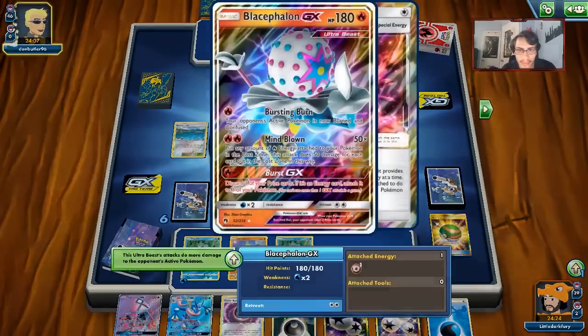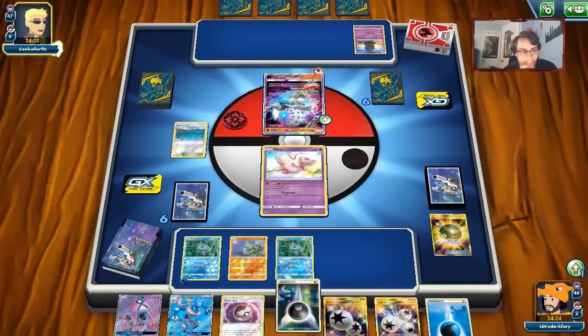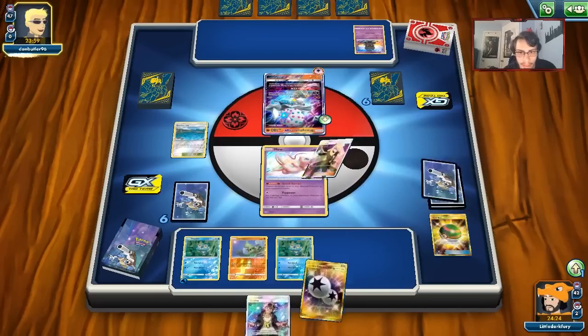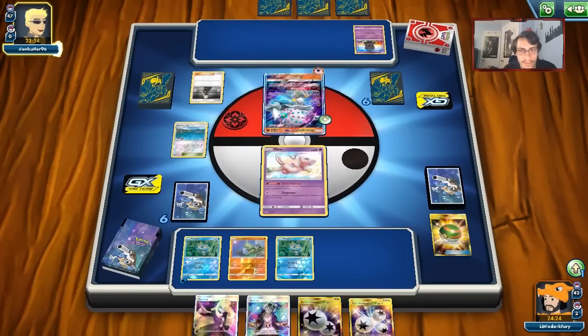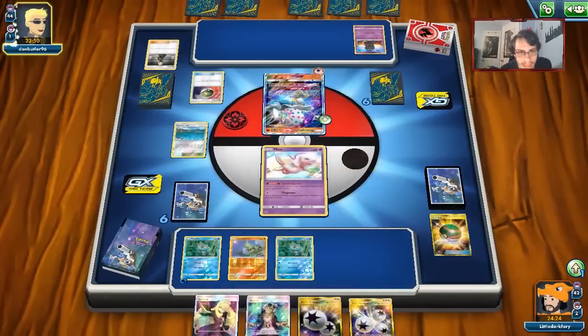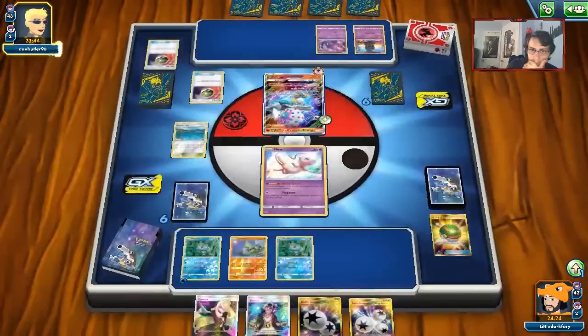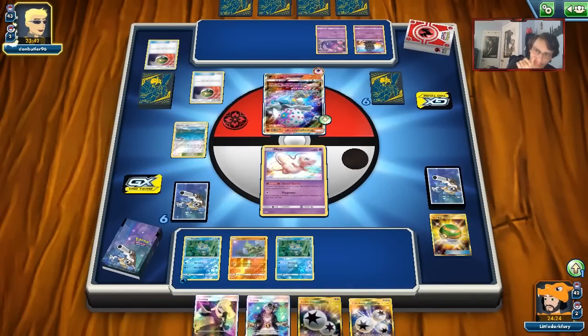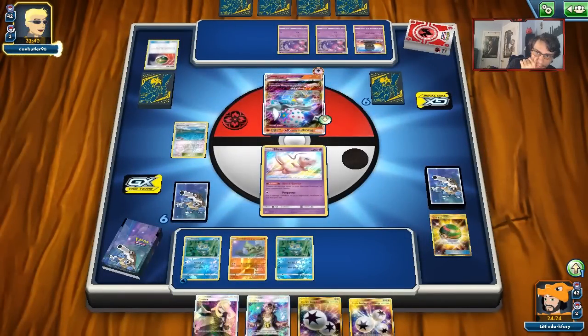My opponent is probably going to burst here — he's going to Marshadow me. No supporter though, which is good. We got a Cynthia back — that's all that matters. There's a Nest Ball for Poiple. In these situations Greninja can come in handy because we can pop off and knock this thing out pretty quickly. I doubt he'll Bursting Burn me — but he is going to Bursting Burn me. I stay burned.